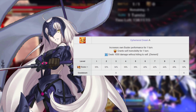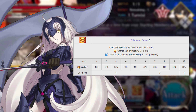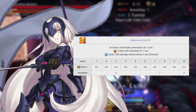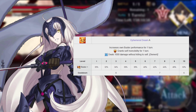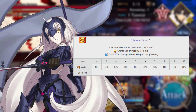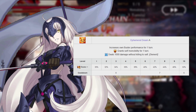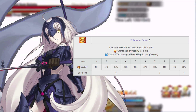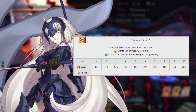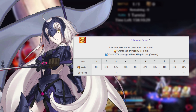Jalter's final skill is Ephemeral Dream, Rank A. This gives her a 30 to 50 percent buster effectiveness increase for one turn and is also her only way to defend herself, with an invincibility tied to it. This does deal 1,000 points of damage to Jalter, but she can't kill herself from it. The main reason to max this last is that the skill only lasts one turn, so you're mainly going to want to use it while Jalter is using her noble phantasm. Critting on arts cards indirectly increases her noble phantasm gain.